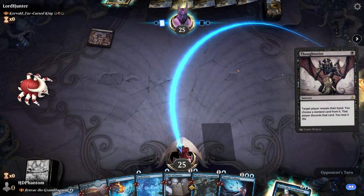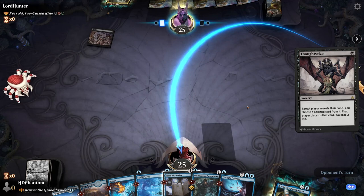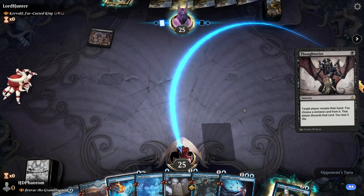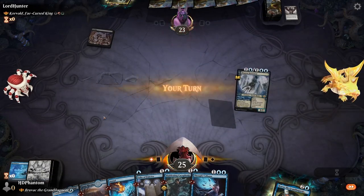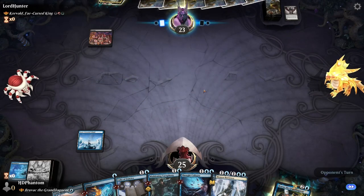Opponent starts with a Swamp — Thoughtseize. He's gonna take the Maddening Cacophony, should be a no-brainer. Well, maybe he's scared of the Spell Pierce. That's fine — don't have any issues there.